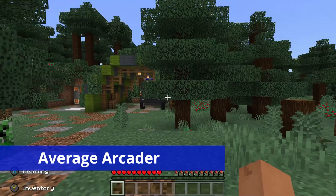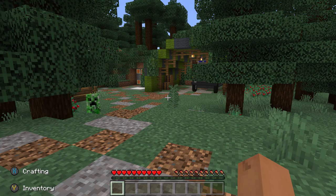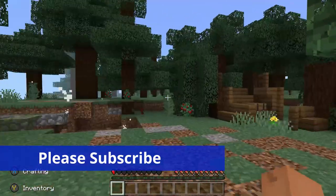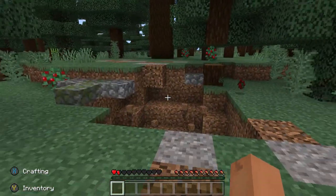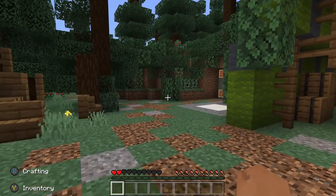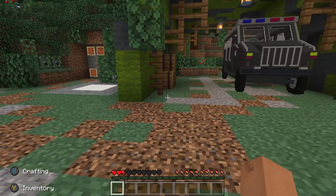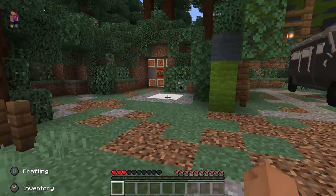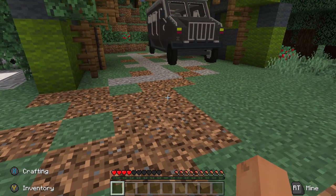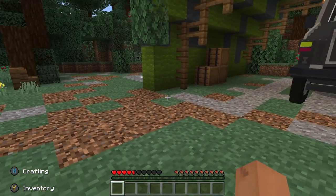What's going on everybody, Average Arcader here. It's time for us to take a look at another base mod. This one is called Apocalypse Bunker and it's made by a studio named Octvon — I think that's how that's pronounced. This particular one actually was a little bit of a diamond in the rough. It looked okay from the quick picture, but it actually has a lot going on, so let's get started.